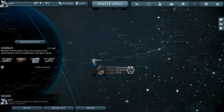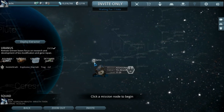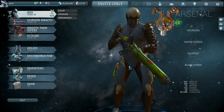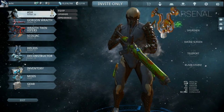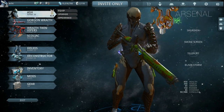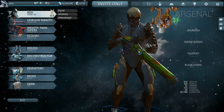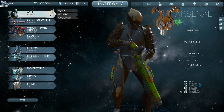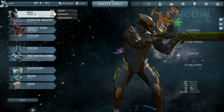Ash was our first build and it was loads of fun - hence the reason we're holding the Gorgon in my hand, because the Gorgon is the weapon we leveled up with Ash while trying to farm for Frost. We'll probably do Frost next time, because I'm going to try and do these in the order I built them. After Frost I get lost because I can't remember - I'll have to look that up.